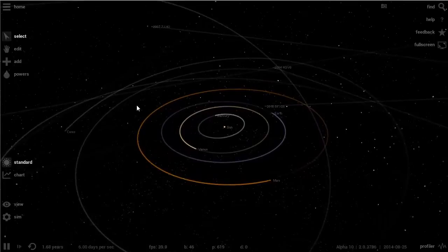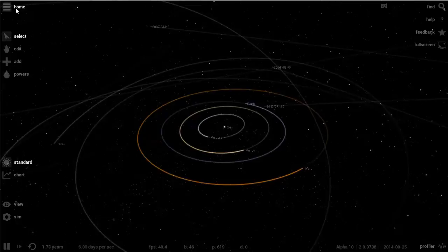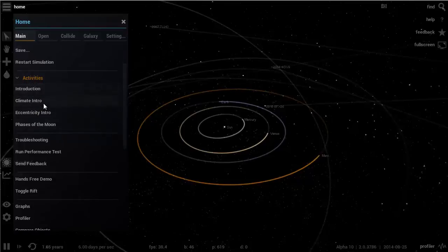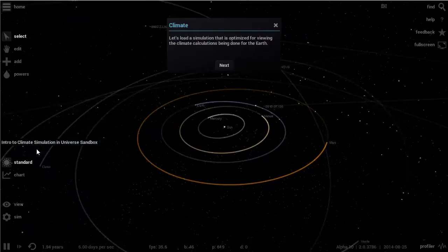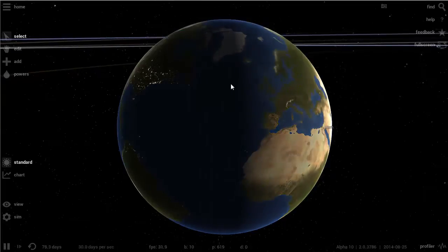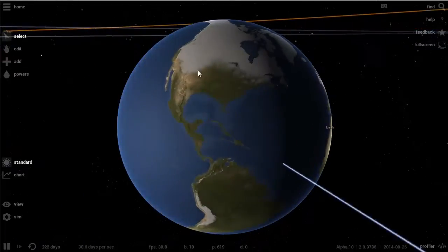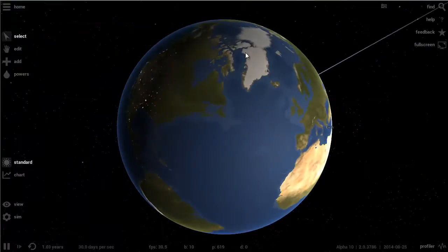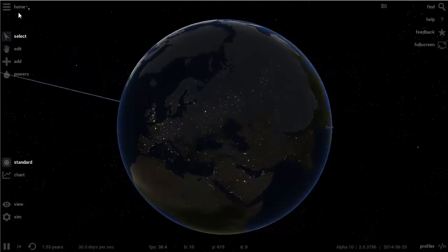It actually has some really nice features that have been added to this game and I'm going to show you some of them. Let's just go through them one by one. There's a home button right here that gives you a whole selection of really cool things. There are activities, for example — you can actually now examine climate on our planet. As you progress through years, you can see snow going away, then summer time, then snow coming back — winter time. So there's a climate simulation which is actually pretty awesome that we didn't have before.